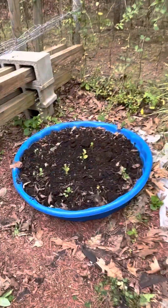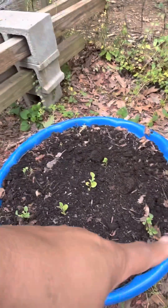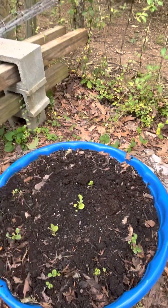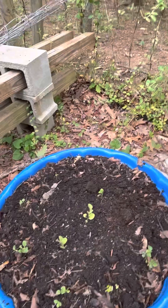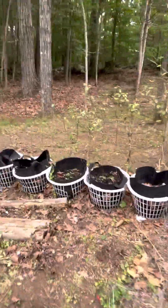Over here is going to be my eggplant pool. Around the outside is the white eggplant, and the three in the middle is the purple — it's a Black Beauty eggplant. Over here I started...